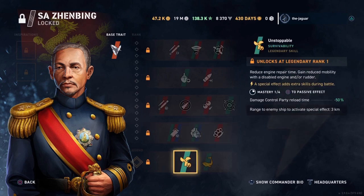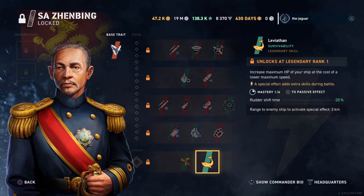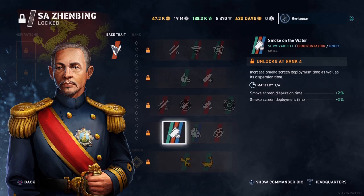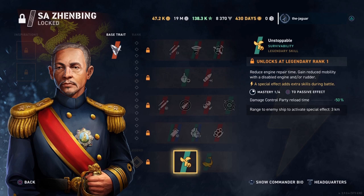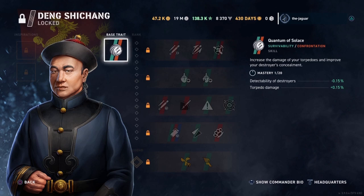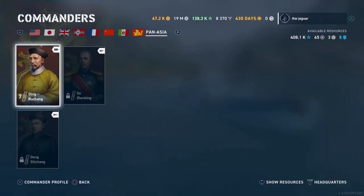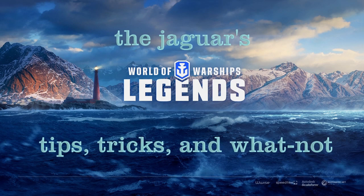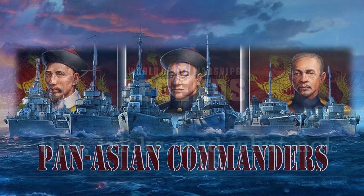For the legendary skill you have Unstoppable, which I think you want for any destroyer setup, or The Leviathan which increases the maximum HP of your ship at the cost of a lower maximum speed. So to summarize: Zazhenbing is definitely your gunboat commander; the torpedo guy is your torpedo commander if you want to go that direction; and Ding Ruxeng is your general purpose commander. I hope you found the video useful — hope to see you out there. This is the Jaguar; I'll see you on the high seas. Thanks for watching, and subscribe if you like it.